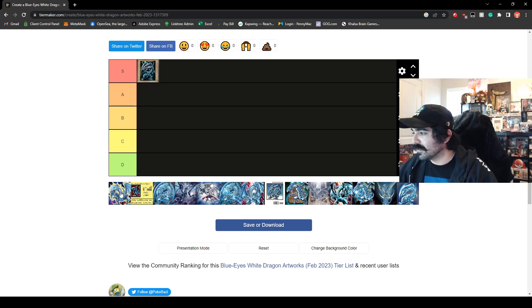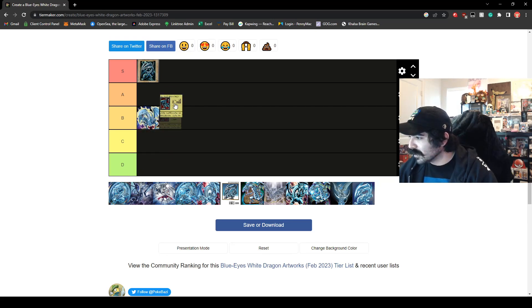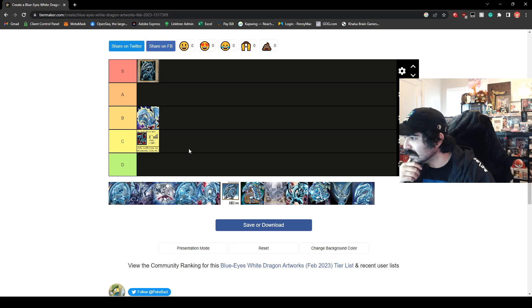Up next we have the Pharaoh's Tin reprint. It was supposed to look like the Bandai Blue Eyes White Dragon. Honestly, it kind of pulled it off but not really. We're going to put that at B tier, although it is one of my favorites. This one here is from one of the older video games. You can hardly see it — it looks okay, it's like a sprite almost kind of card. We'll go ahead and put that in C tier.